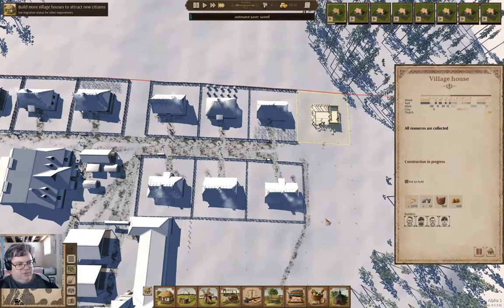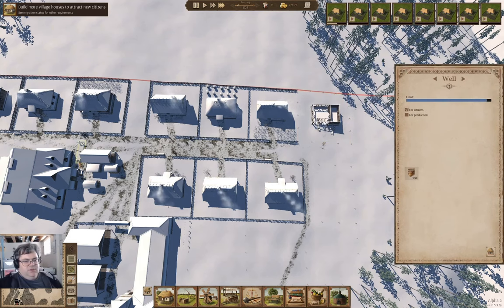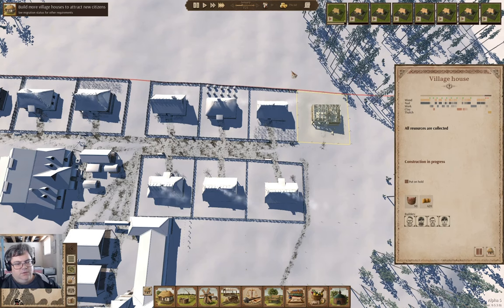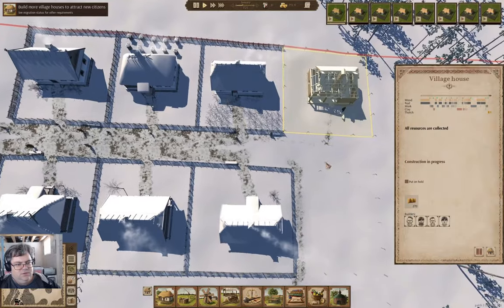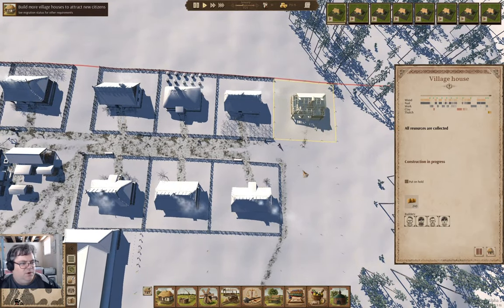That's slowly getting built. How's the water doing? It's doing okay. We're into January. We are going to slow it down and observe the final bit of construction — nice and chill as everybody strolls around as if there's no need to be anywhere or do anything.